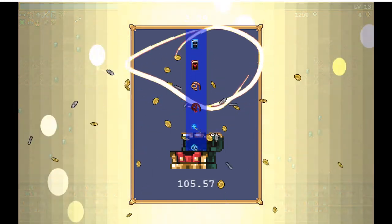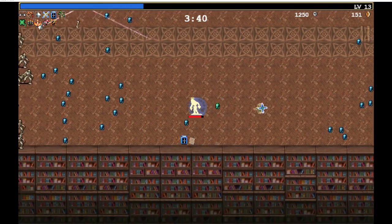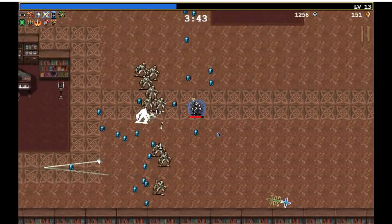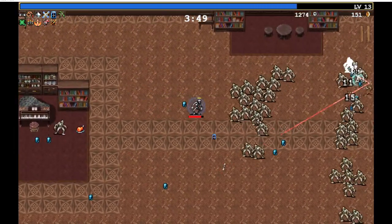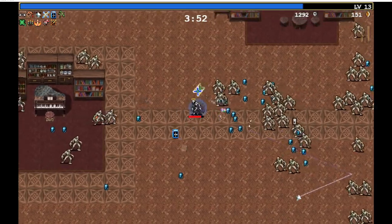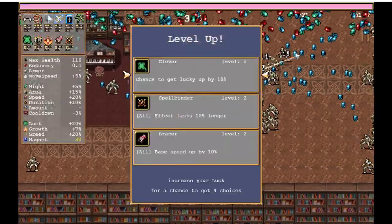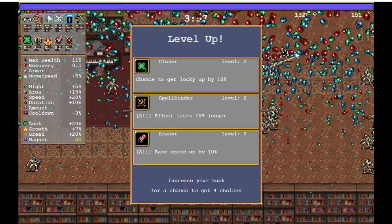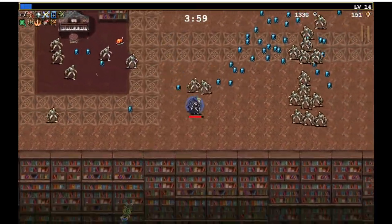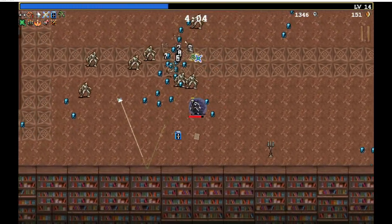Whip upgrade. The whip — I feel like it doesn't really deal damage, it just clears out squishies. If you look at the DPS of the whip at the end it's really low, but it does noticeable work in the early game. Another spellbinder — let's do another spellbinder. Let's just have these things last longer.